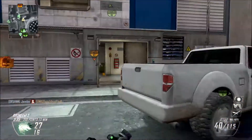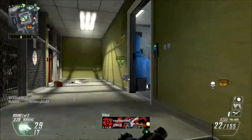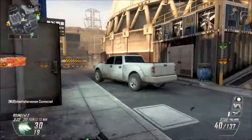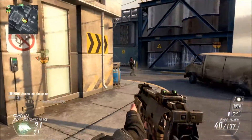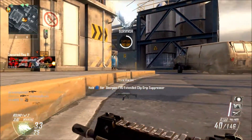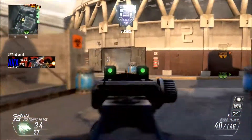What is up guys, it's AVX bringing you another Call of Duty challenge. This is the 'one point challenge' - I'm just giving it a random name. Shout out to Simon for coming up with this in a comment. The challenge is to get a nuclear with a class where you only use one perk - scavenger - one gun, no attachments, no perks except scavenger, no C4, nothing like that.